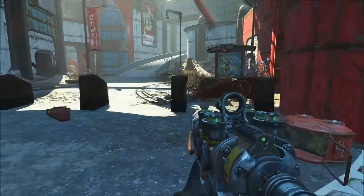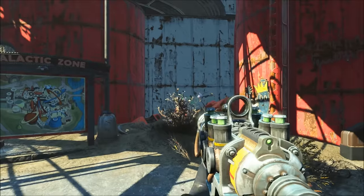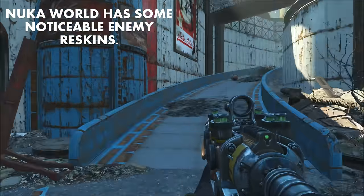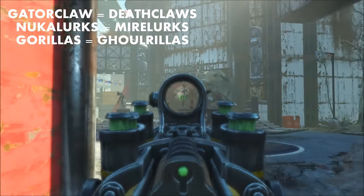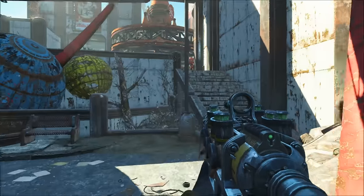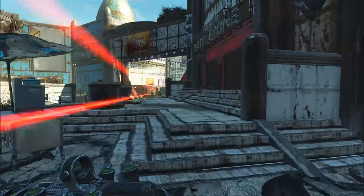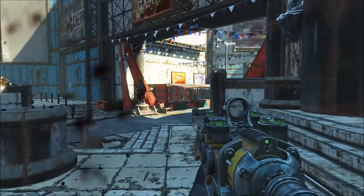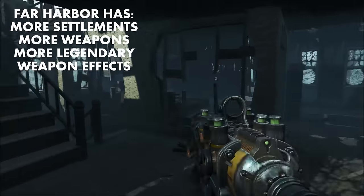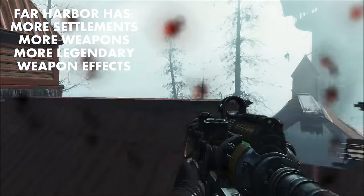Another thing fairly noticeable with Nuka World is the number of enemy reskins on offer. Granted, Ants, Cave Crickets, Gazelle, Bromelufs, and Rad Rats were new enemies. However, there were also a lot of reskins in the form of Gator Claws, Gorillas, and Nuka Lurks. Far Harbor, on the other hand, added wolves, fog crawlers, hermit crabs, gulpers, anglers, and a few more. And while there were reskins like the Blood Rage Mirelurk and devolved Rad Stags, Far Harbor seemed to use more new creatures than Nuka World. After all, half the robots you fight in Nuka World are simply reskins of robots from the base game. I also think you'll find that Far Harbor has more settlements, more new weapons, and more new legendary weapon and armor effects when compared to Nuka World.